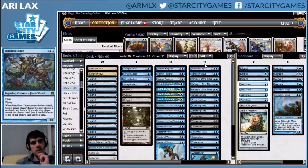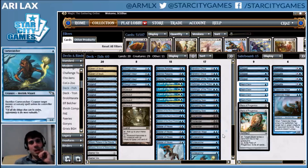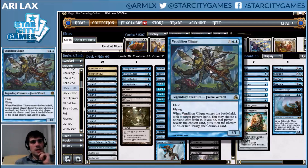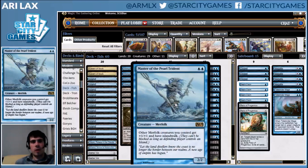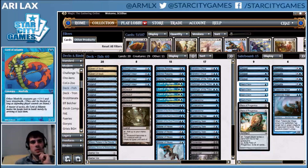You have a significant amount of interaction, which kind of puts you in the same realm as Death and Taxes in Legacy, especially because a lot of this interaction is creature-based. This list specifically is what Nikachu posted after the Grand Prix for SCG Indy as his updated list. One of the big things that was good about his list is that he pushed toward a lot more interactive creature-style play, which lets you advance your battlefield, get clocks in, and also interact with your opponent. That is really the strength of that deck, and hammering on that axis is really where this deck is going to succeed.